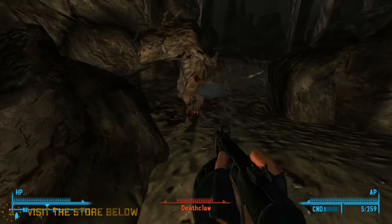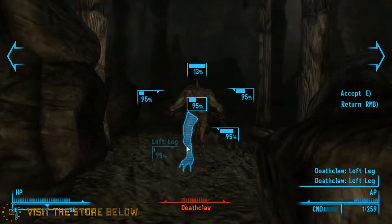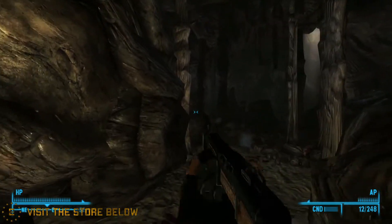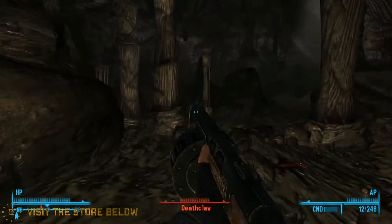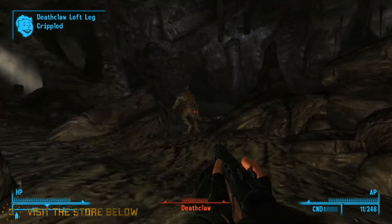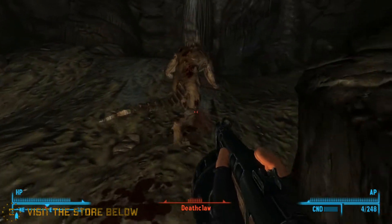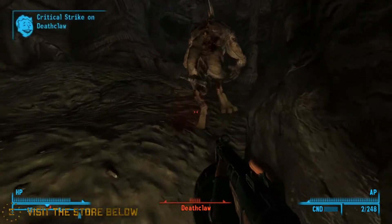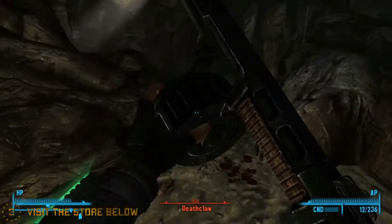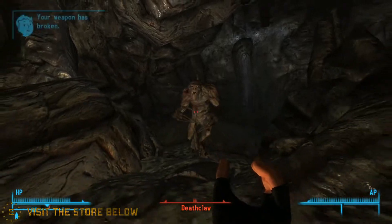This is how you get a Deathclaw. Shoot its leg. The whole reason why a Deathclaw can kill you is because of its agility. See? They can't get you now. They can't catch you. Why not get another leg too? See, they can't. Eat this. Come on, look at it!